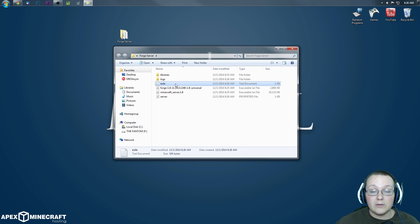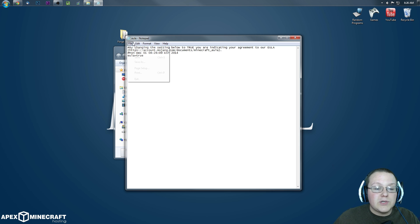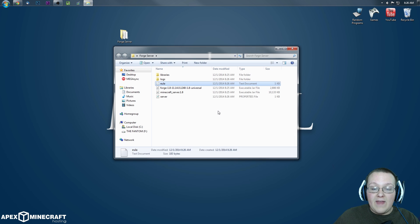We then want to go into the EULA file by double-clicking on it. It will open up in Notepad. If we're not going to break anything in that URL, simply go to 'eula=false' and change it to 'eula=true', because I'm not going to break any of the EULA rules. File, Save, close out of that.